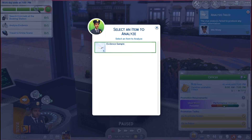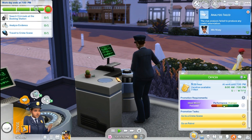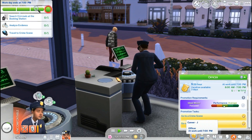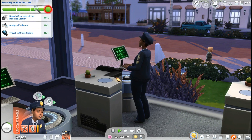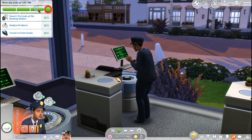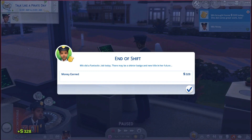Let's try to analyze one more thing and do it before they kick us out. I think maybe her being uncomfortable is affecting her performance too. Why is she giving the evil laugh? End of the shift. Hopefully that piece of evidence analyzed successfully. It said that Mick did a fantastic job today — there may be a shinier badge and a new title in her future. Let's go ahead and go home.